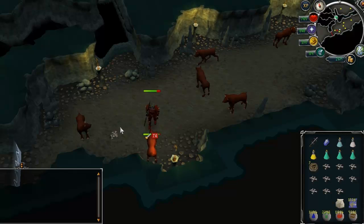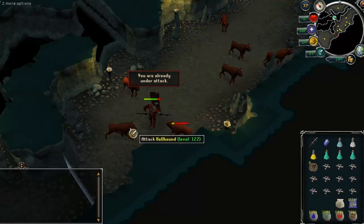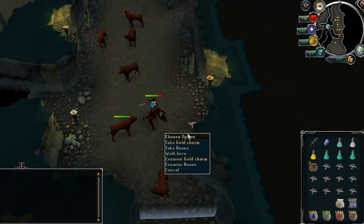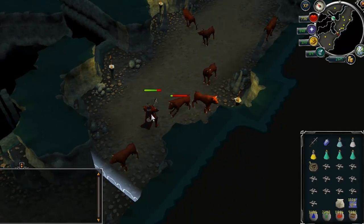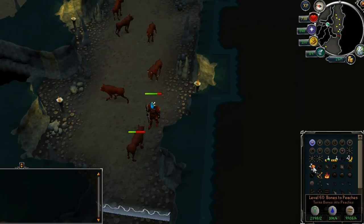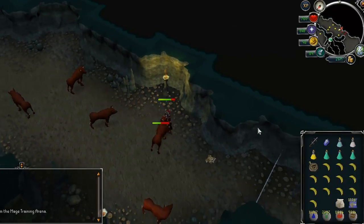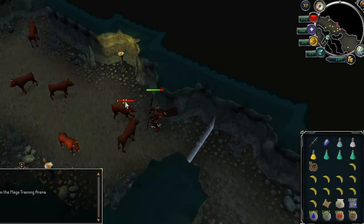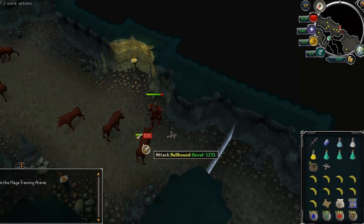My next tip is on how to save life points and increase trip duration, which is the bones to bananas or peaches method. Charms are their main drops along with the occasional clue scroll and ancient effigy, so you're only really using about 6 inventory slots. That leaves a massive amount of space in your bag. They always drop bones — you can use a bone crusher to get prayer XP without picking them up, or bring runes to cast Bones to Bananas or Peaches. Collect all the bones from the hellhounds, and once you've got a full bag cast the spell to turn them all into food, which you can use to heal and stay there longer, saving money on food.